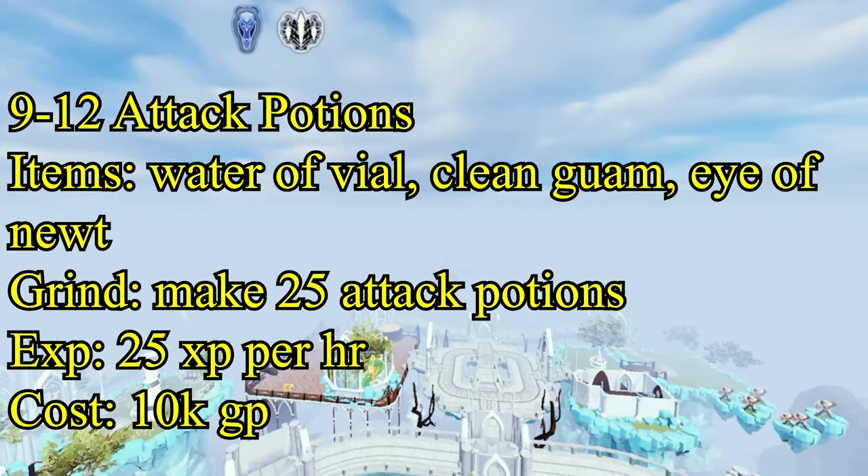Level 55 through 63 are super strength potions, where you go into methods that are a little more expensive. To make them you need a vial of water, a clean Kwuarm, and a limpwurt root - plus a strength potion too. You need 16 super strength potions to get to level 63, giving you 125 XP each, costing around 3 million GP.